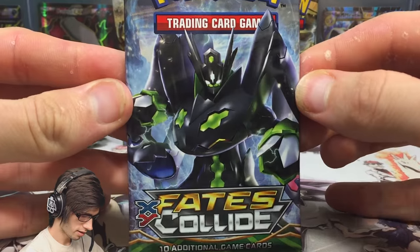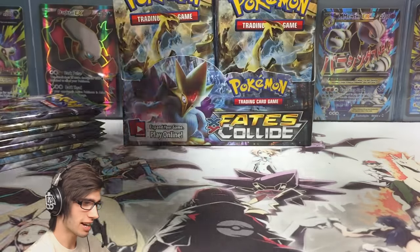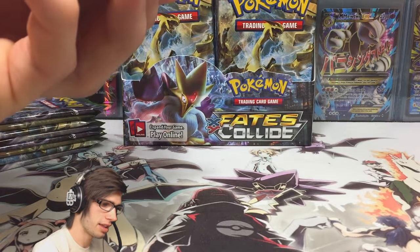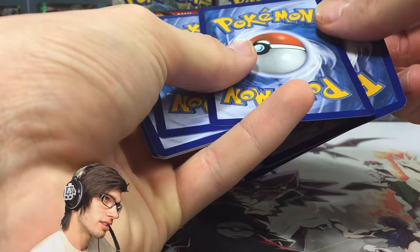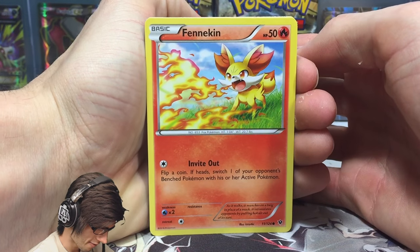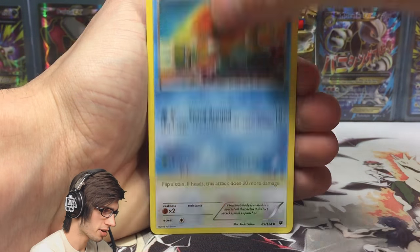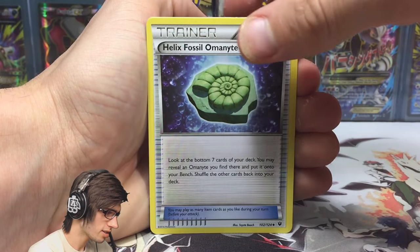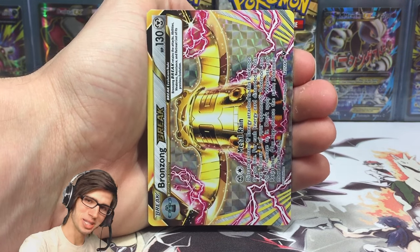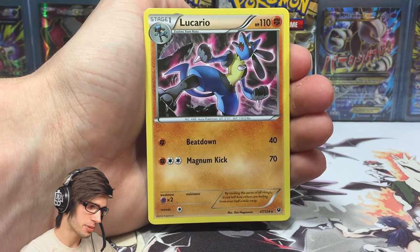Let's get into card opening mode. Let's go - box number three, I'm so hyped! If you guys are hyped, be sure to drop a like down below. So we've got a Fennekin, Goth Eater, Spoink, Solosis, Binacle, Chinchino, Helix Fossil Omanyte, Wigglytuff. We just got a Bronzong Break, you guys! First pack magic, I tell you. And we also got a Lucario regular rare with 110 HP, Beatdown and Magnum Kick.